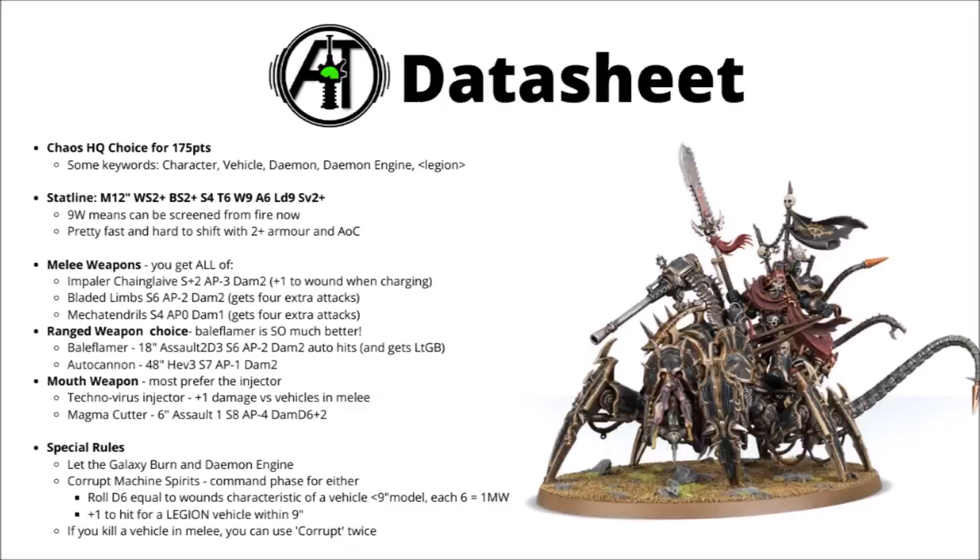It's always going to be fairly efficient at chewing through infantry with a big 14 attacks. Then you've got the choice of a couple of ranged weapons, either a Bale Flamer or an Auto Cannon, and to be honest, the Bale Flamer just really is so much better. The Bale Flamer is an 18-inch gun with Assault 2D3, Strength 6, AP minus 2, and Damage 2 auto hits. I already think that will probably be better than the Auto Cannon just straight out, never mind the fact that you also get the Let the Galaxy Burn rule, which gives you an extra 2 hits if you're playing Pure Chaos. The Auto Cannon has 48-inch range and gets 3 shots at Strength 7, AP minus 1, and Damage 2. For me, the extra range just really doesn't weigh out the extra damage — I'll be taking the Bale Flamer every time.